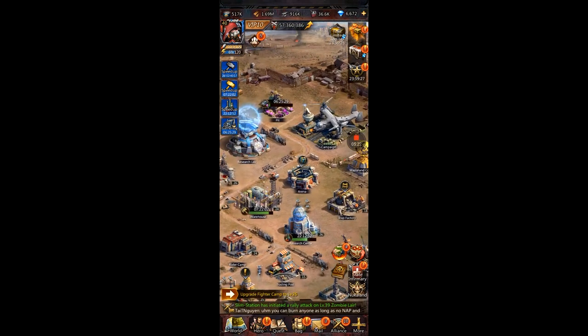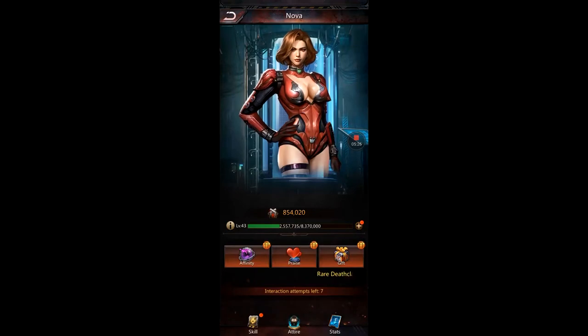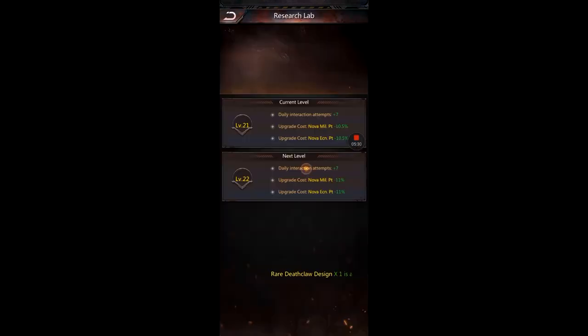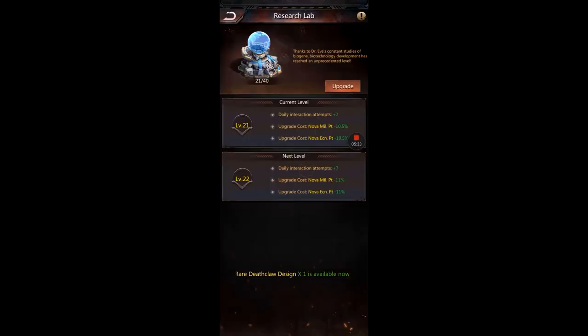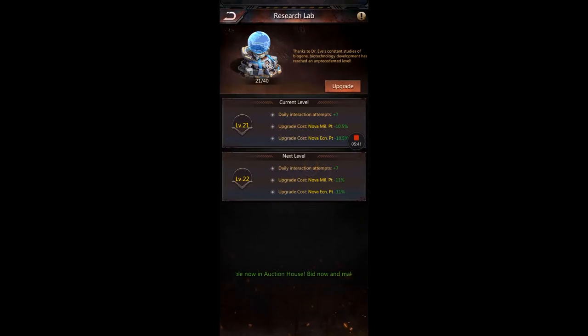You can use Nova on eco points — that's easy. Just make sure you're upgrading the lab, because when you spend your points it gives a discount. I'm HQ 26 and my lab is only level 22.